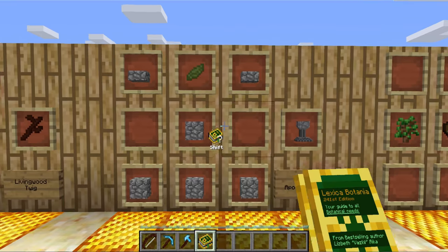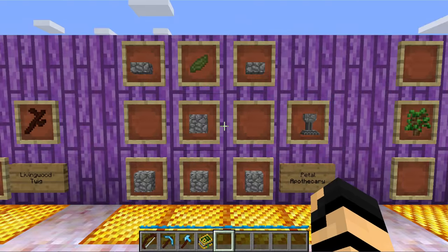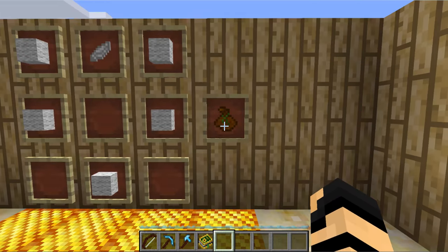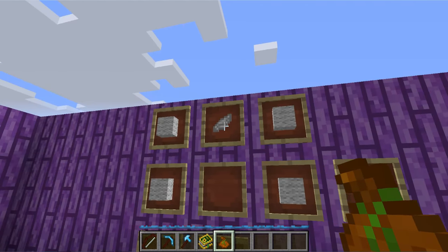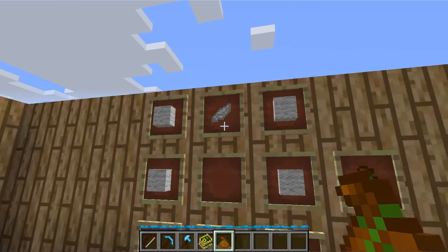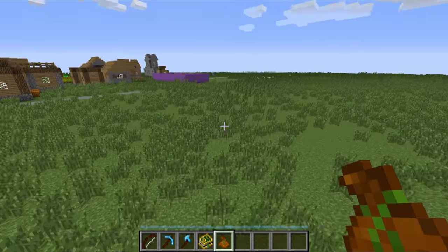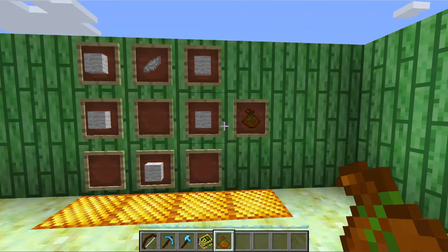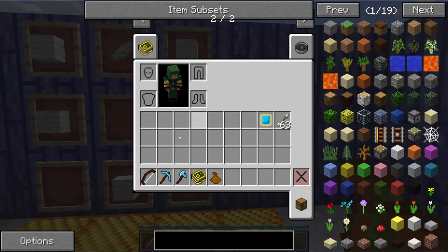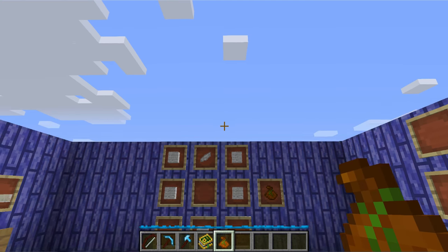What do you need to get started? I recommend you make yourself a petal apothecary to get going straight away. Also, it's optional, but you can get yourself a flower pouch as well, which is just made with some wool of any color and a petal of any color. You get petals from mystical flowers that you'll find out in the world — you just break one, put it in your inventory, and it turns into a couple petals of the same color. With this in your inventory, it will keep your inventory fairly empty as all the flowers will go into the pouch. Seeing as how there's 16 different flowers and you need a whole lot of them, it's very recommended.